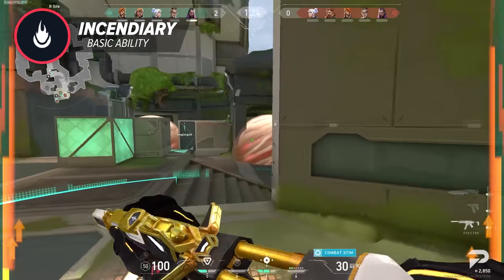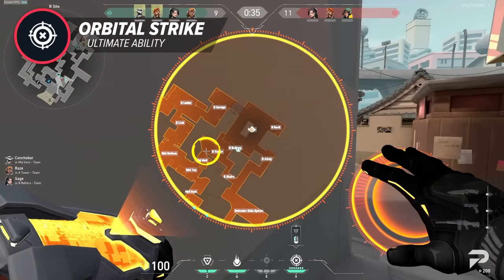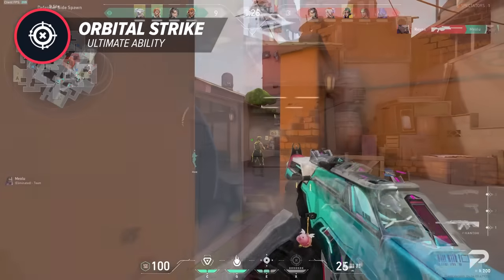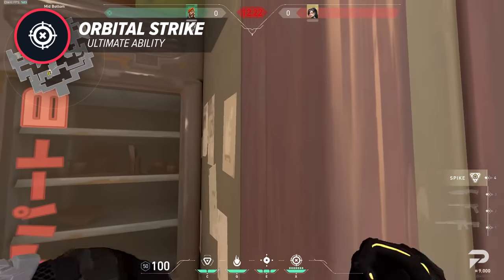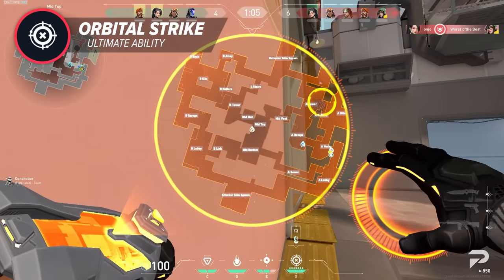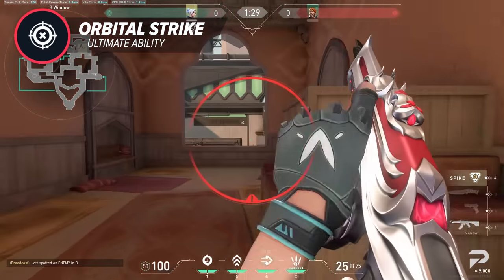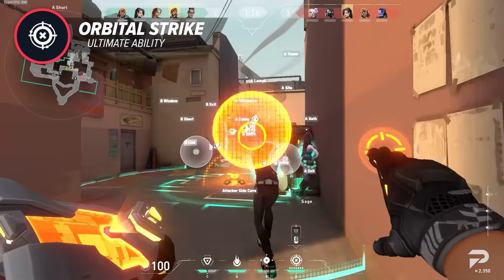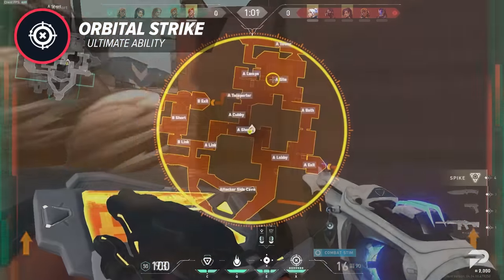For his ultimate, Brimstone sends an orbital strike from the skies to destroy anyone where it lands — simple point and click. If you hear the sound cue, you better run immediately or you'll be in big trouble. Its huge flaw is the activation duration, which gives opponents just enough time to escape if they start moving immediately — so ulting in the open is pointless. There are three effective ultimate types: first, kill ultimates, where you place the ult in spots that are hard to escape from, like lamps on Bind or ropes on Split.